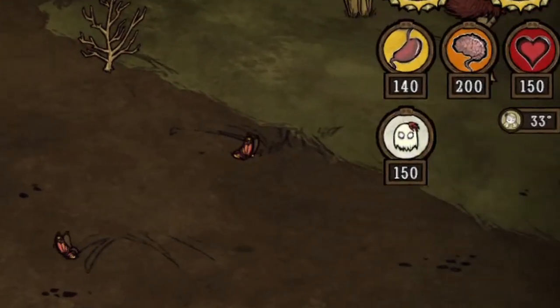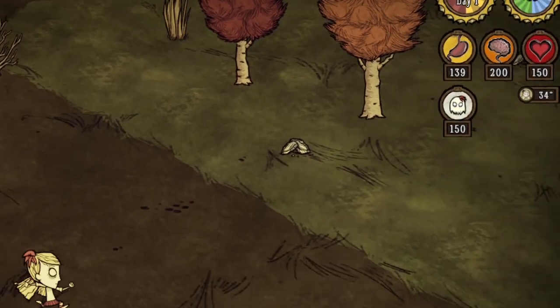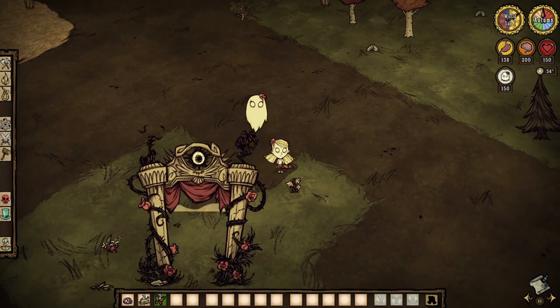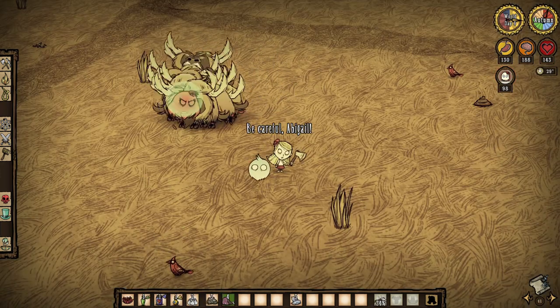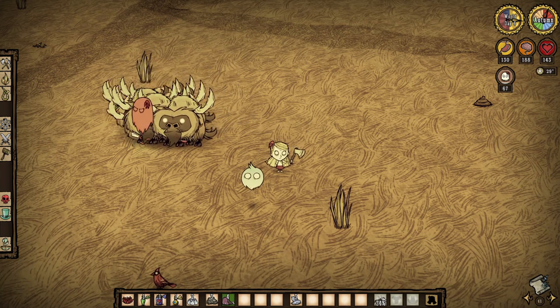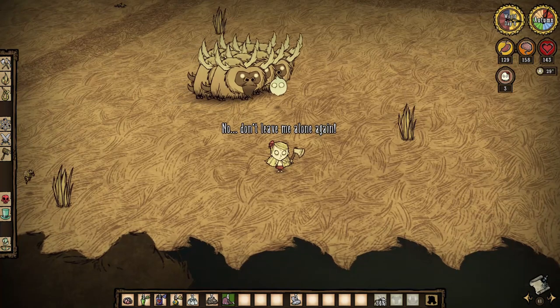Abigail has health displayed in Don't Starve Together. She starts out with 150, but gains 150 in a day and another 300 after one more day. She goes back to 150 if she is killed or if Wendy is revived. She also has a shield that absorbs all damage for half a second after the initial attack.